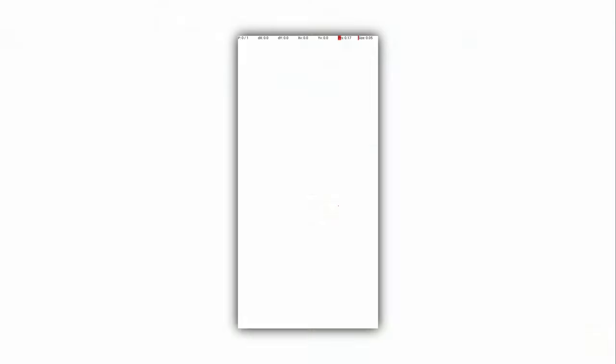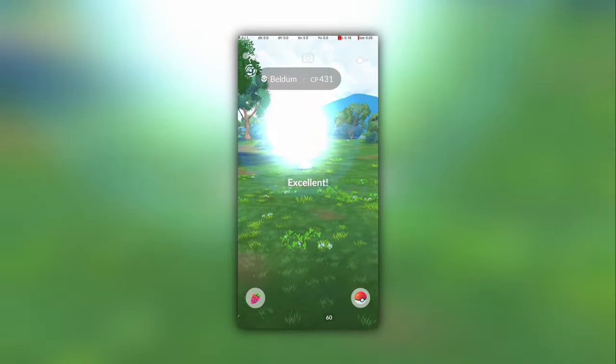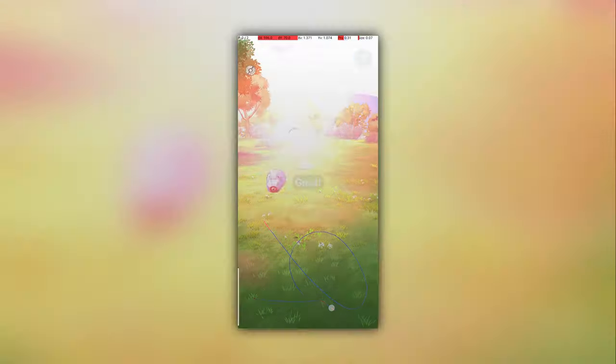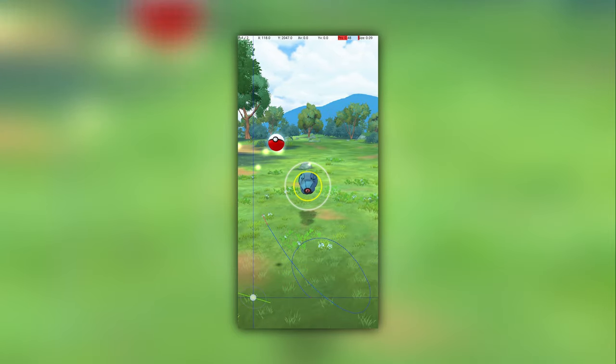So, has Niantic actually broken Fast Catch? Yes and no. Fast Catch definitely still works on 0.327.0. Here's some footage showing it working successfully during Beldum Community Day on 0.327.0. But Fast Catch seems to randomly fail in many cases that it didn't previously. Here are some examples of Fast Catch failing when it should otherwise succeed.